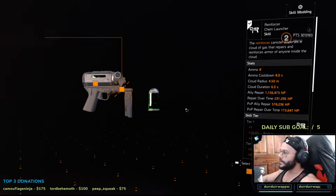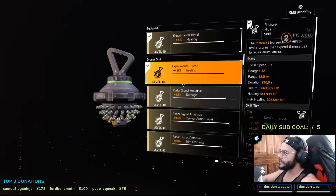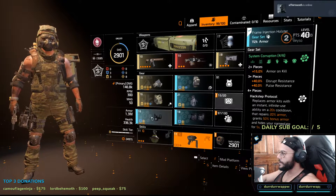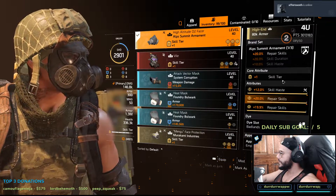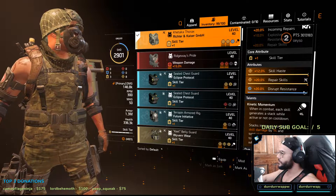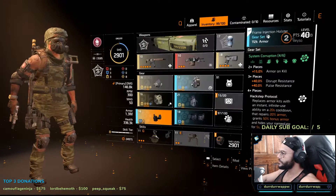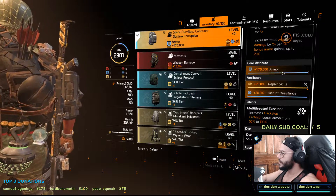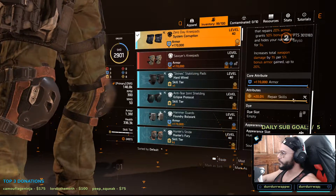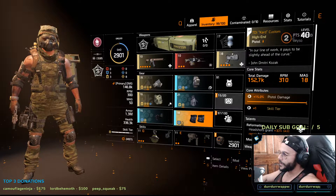My main healing skill is of course the Chem Launcher — the sweet max mob there. I have a max armor on my Hyena light vest; unfortunately it didn't copy over perfectly, I have one at 5%, but the rest of my pieces have skill repair, skill repair, and skill haste. The chest has 20% corrosion resistance. The holster has max armor and 20% repair skills. The backpack has repair skills and the Hackers Protocol talent. My gloves have repair skills and the core attribute.